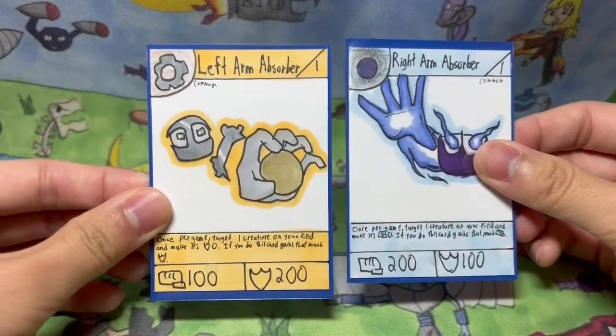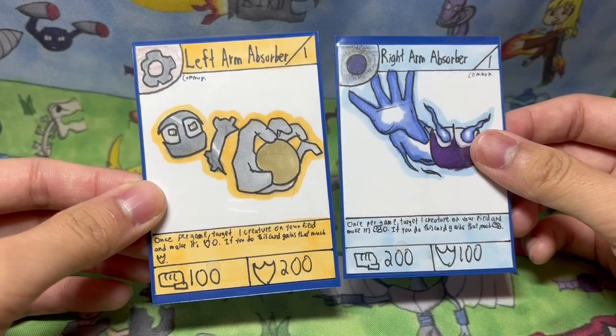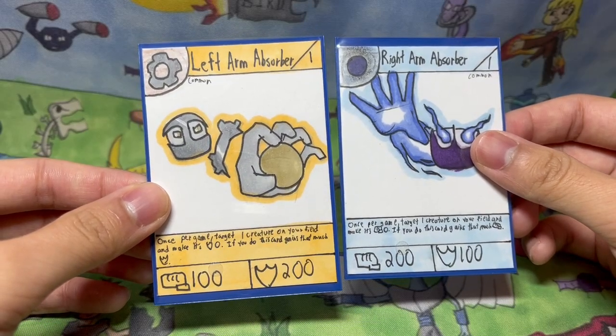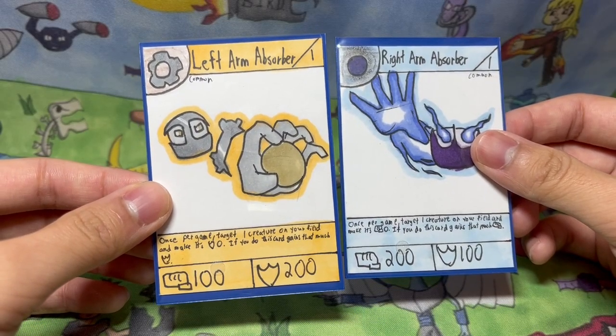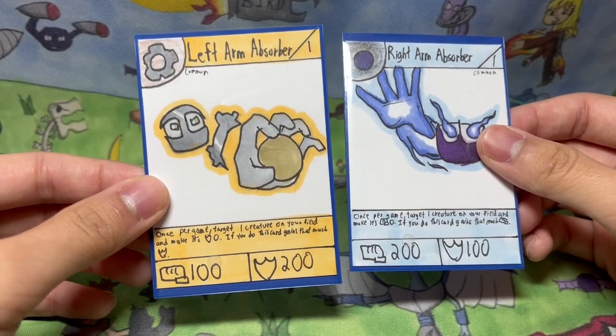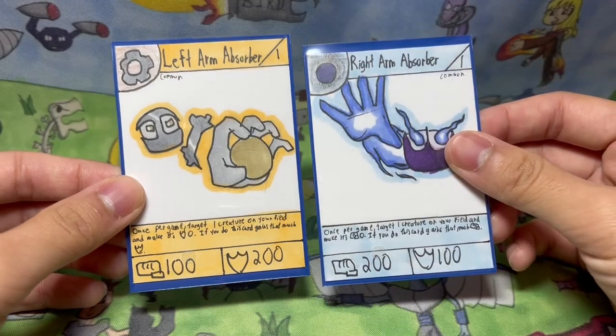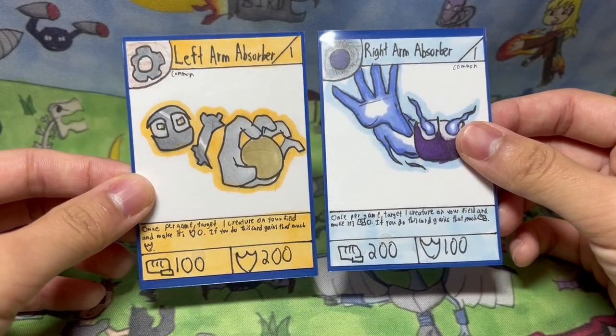Left Arm Absorber is a stage one common with one into power and two into defense. He's a metal type — Right Hand Absorber was a dark type. And it says once per game, you can target one creature on your field and make its defense zero, and if you do, this card gains that much defense. So these two cards work well together, because you can make Left Arm Absorber gain all of Right Hand Absorber's defense, or you can make Right Hand Absorber gain all of Left Arm Absorber's power.